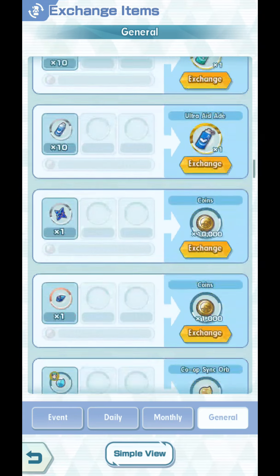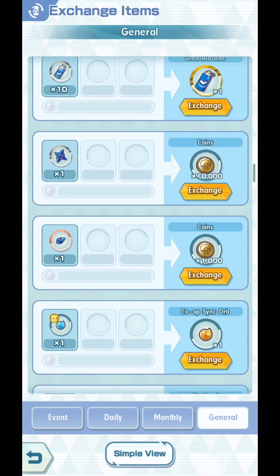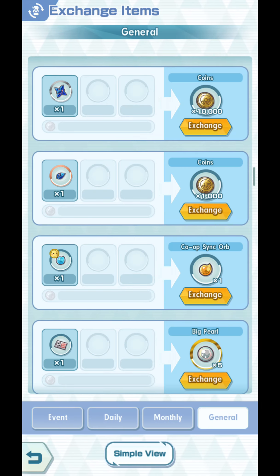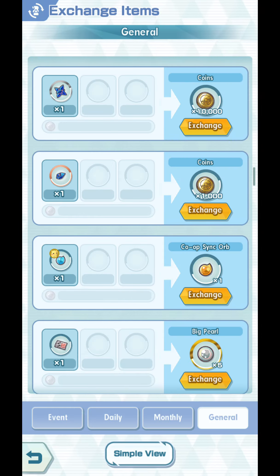If you scroll down, you can also exchange your Evolution Items. Evolution Crystal for 10,000 coins — I have 796. So I can exchange everything, or just exchange probably 5 or 6, which is immediately 60,000 coins. Or you can exchange one Evolution Shard for 1,000 coins. I've got more than 999 here, so by doing this you get like 1,000 times 999, which is more than 1 million coins. That's basically how you get coins.